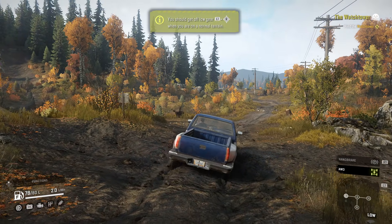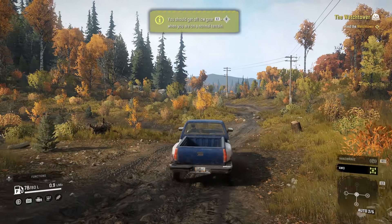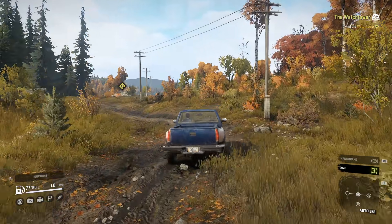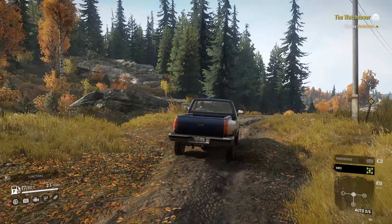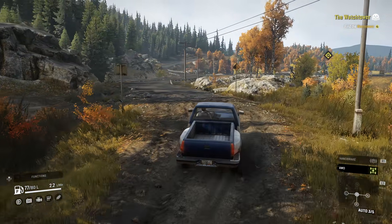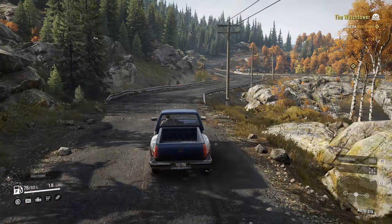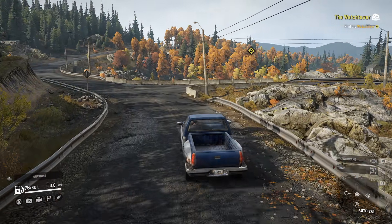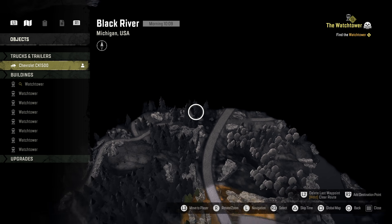Your truck is all-wheel drive capable — the all-wheel drive will help you get through terrain but will increase fuel consumption. Now we're cooking, look at that! You should get out of low gear when you're on normal terrain. It does use more fuel. They've fixed the camera — it was a bit awkward in Mud Runner but it's such a difference now, you can actually move around. We're coming off the mud onto normal road, let's disengage all-wheel drive.